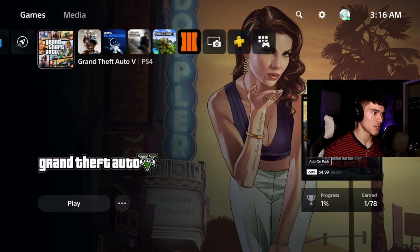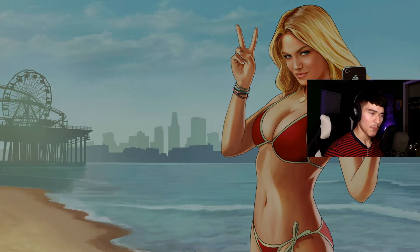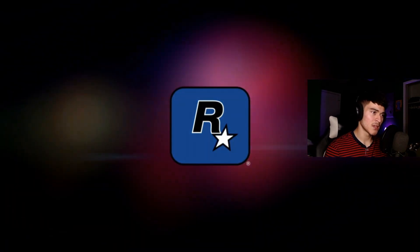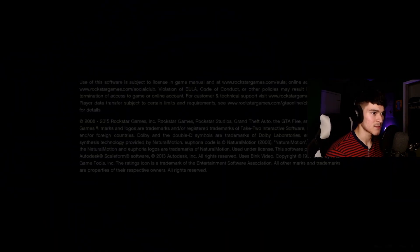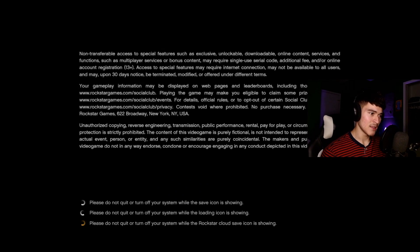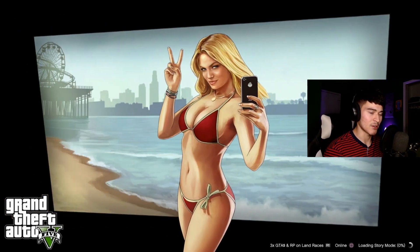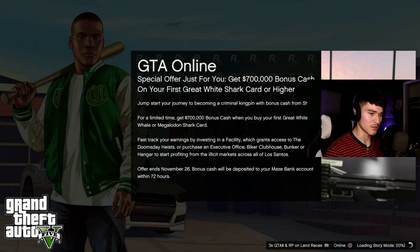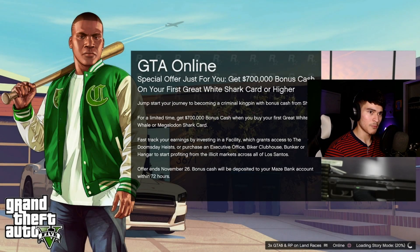I'm gonna straight click on it right here and we're gonna load into it and see what it does. We got the title screen girl looking good as always, already got the cop car sirens going. Let's see how long this takes. Already from looking at it, the letters and everything kind of popped up kind of quick — I might be over-exaggerating, I don't know. By the way, I'm gonna load into story mode first and then we'll try online after. This home screen looks crispy.